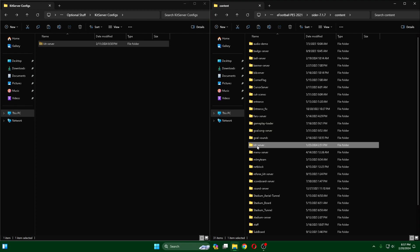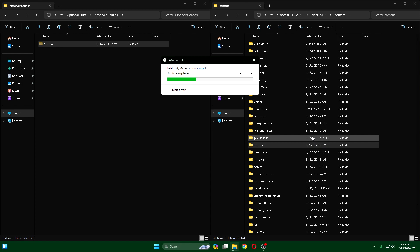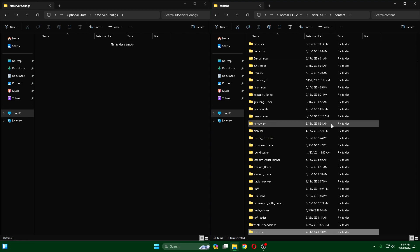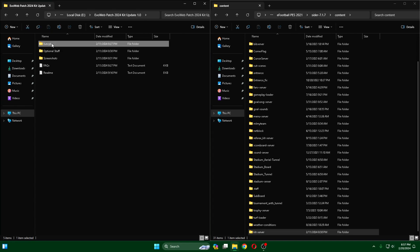Kita langsung saja. Yang lama ini kita hapus dulu. 6.000 item, kita pastikan di folder konten. Kita langsung, ini diminta hapus dulu. Jadi yang lama di dalam folder evo webpad ini kalian hapus ya.